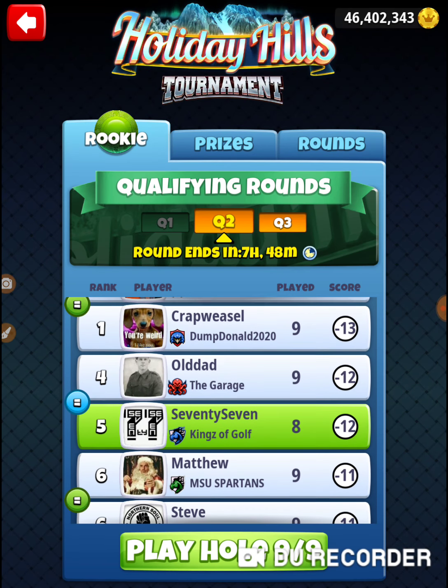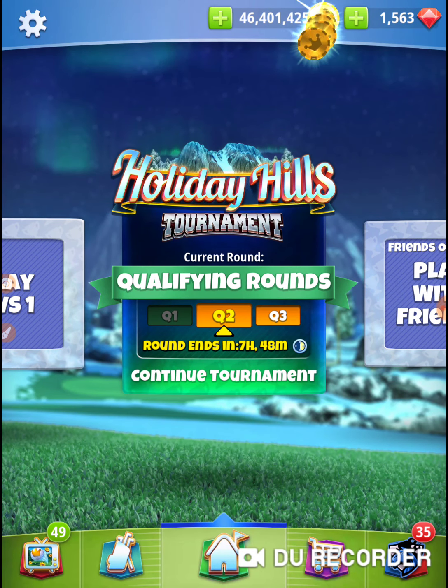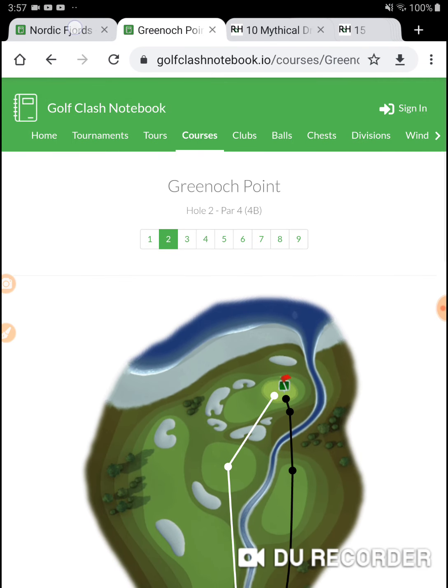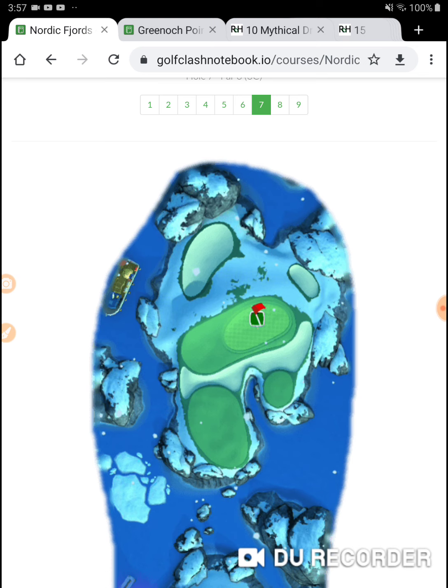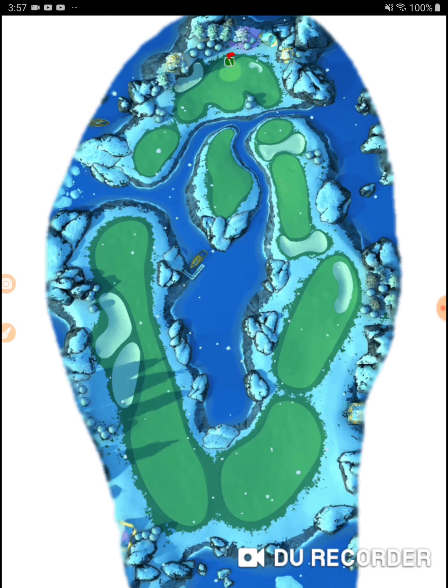Nine is definitely a difficult hole. It's a hole that you have to put some thought into on how you're going to play it. Hole number nine is Nordic Fjords. I'm having the same issue with my low-level account. It's all about going through this neck. Look out here on the fairway — there's not another single spot where the fairway is this narrow other than the neck we're hitting through right here. So it's obviously a danger zone.